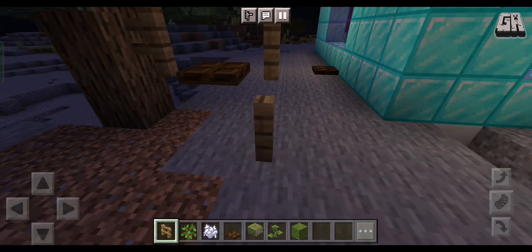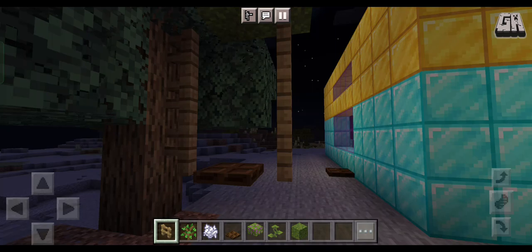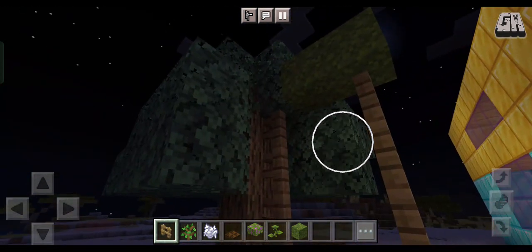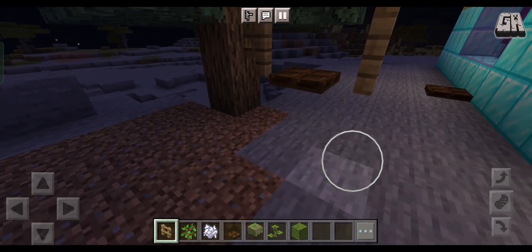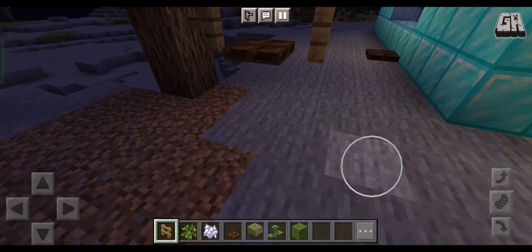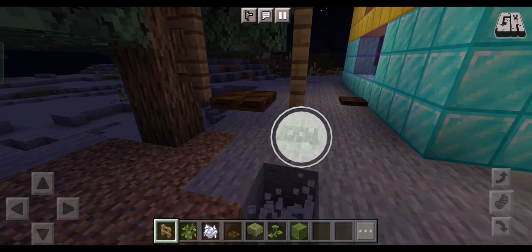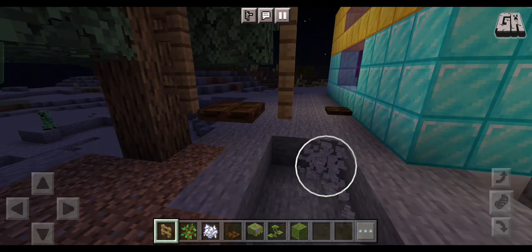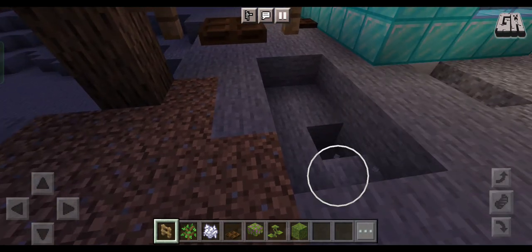We'll decorate this swing — it's not that nice right now, it's like two sticks with a trapdoor. So we are going to make it beautiful! But first, I have to break the ground — I'm so sad.